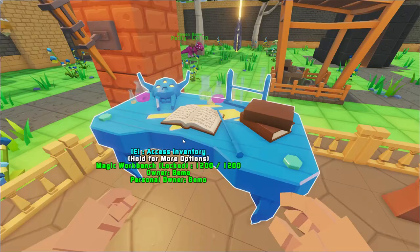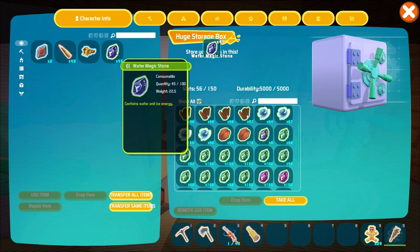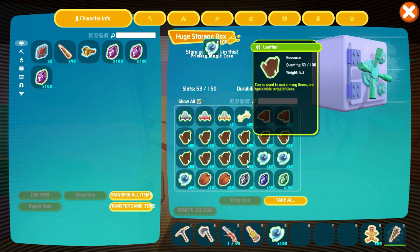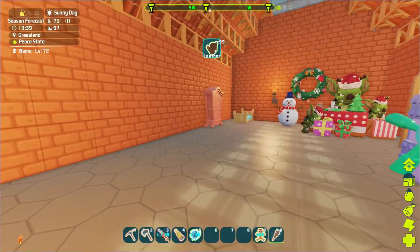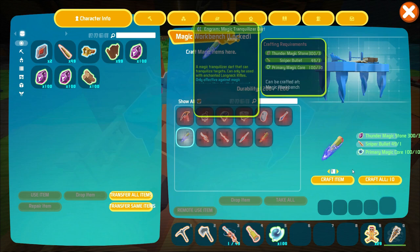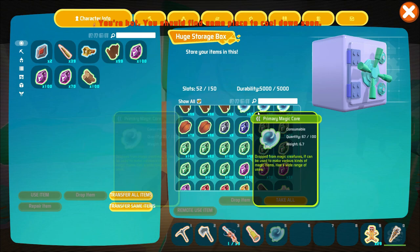So we need to get some magic cores and thunder magic stone. We don't have too many — oh wait, yeah we do, I think I farmed a bunch of those. Actually we don't have plenty. That's water. I went over to the magic zone and got a bunch of those just for taming. I think we need wood too — let's get a stack of that. We can only make 10, we just need some more primary cores.